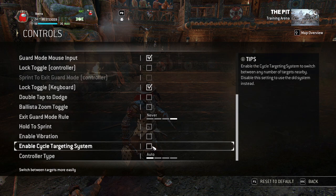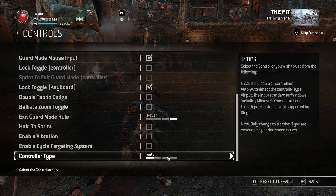Enable cycle targeting system — keep this off. I think it's on by default. The reason to keep it off is it locks onto the people closest to you, which is better than the default system that locks onto every single person around you, meaning you can't quickly get to the person right next to you. And do not disable keyboard and mouse input unless you're using a controller.